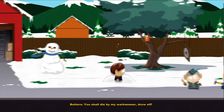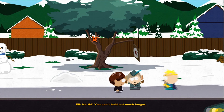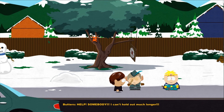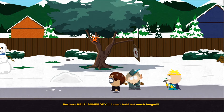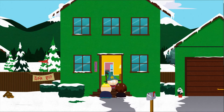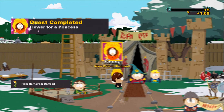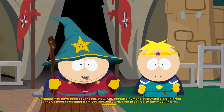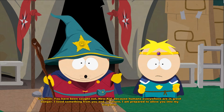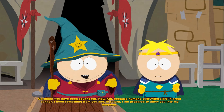We meet our first friend, Butters, by saving him. We then meet the wizard, and after meeting the wizard, we get some more friends — like Scott Malcolmson and Craig. We then talk to the Grand Wizard, who gives us our first achievement I was missing.